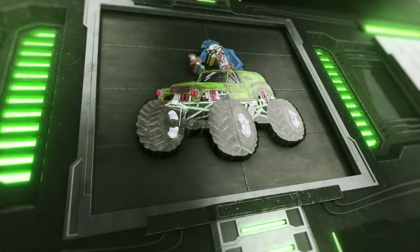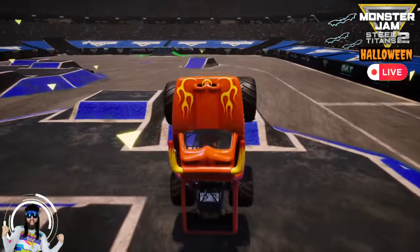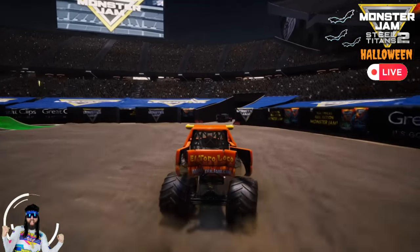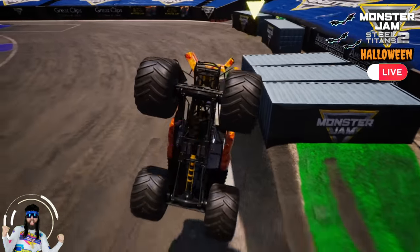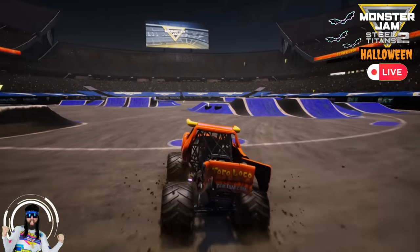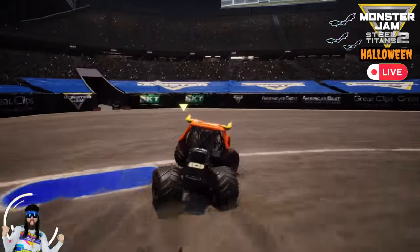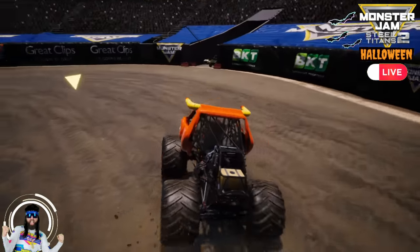Coming up next for Team Mullet, we've got El Toro Loco! El Toro Loco getting it started with a Sky Wheelie and bringing it down with a wheelie — what a combo! It looks like he's heading for the backflip box. El Toro Loco with a huge backflip! He's heading for the big ramp, going for the frontflip — hard on his hood, but he was able to land it! He gets a sidewinder with a bicycle there.